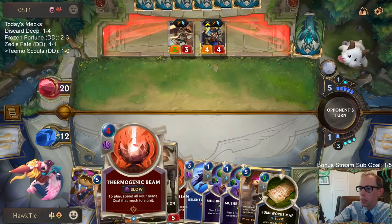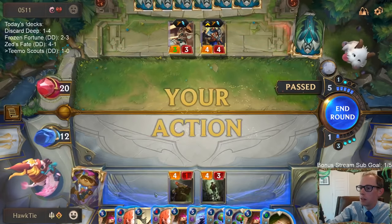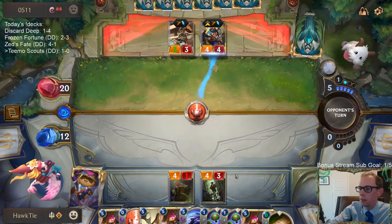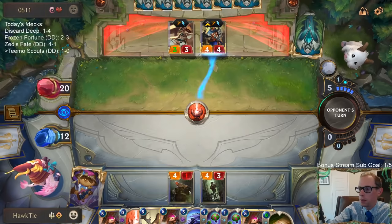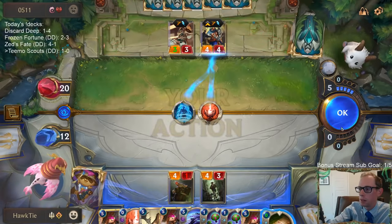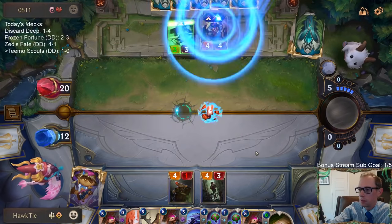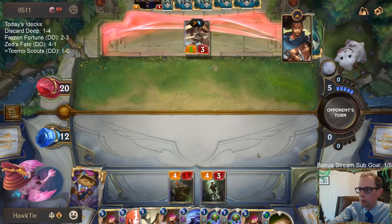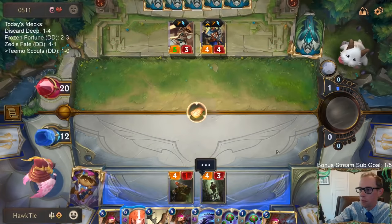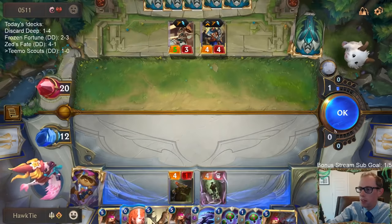Of course, I want to play 4-mana Thermogenic Beam to try to kill Yasuo. Scavenger is the card I've got to play, not one of these Vis. So many Vis in hand.